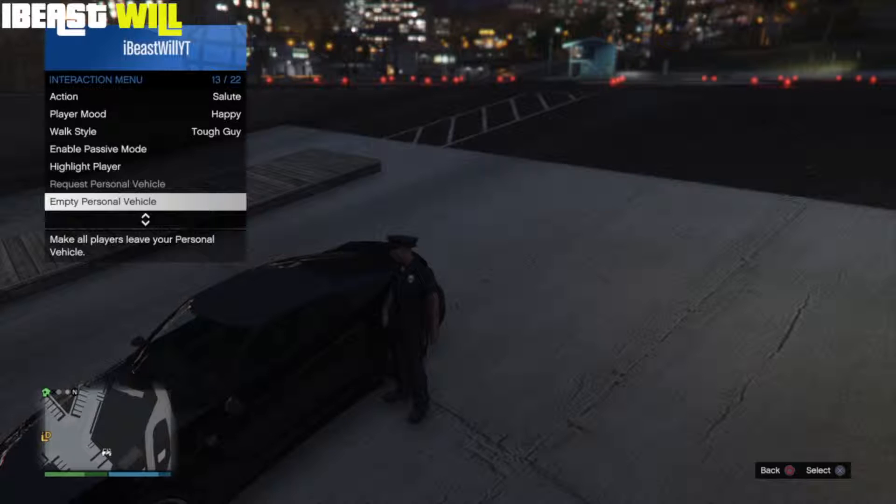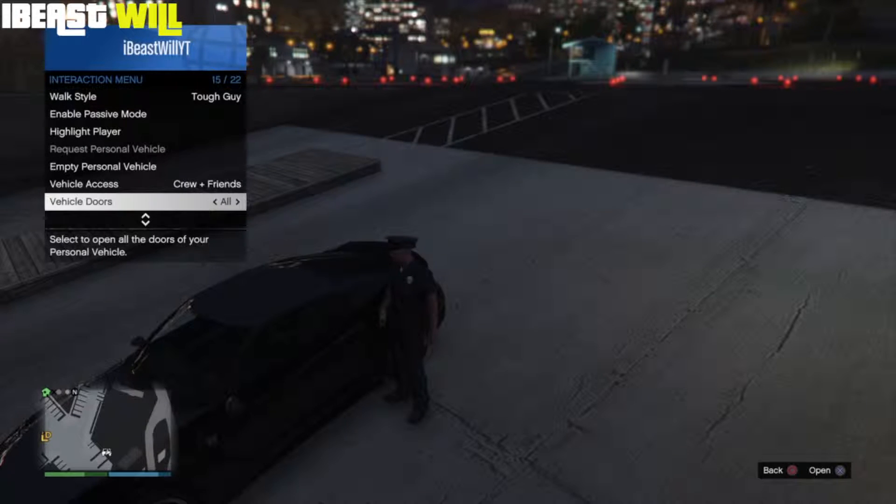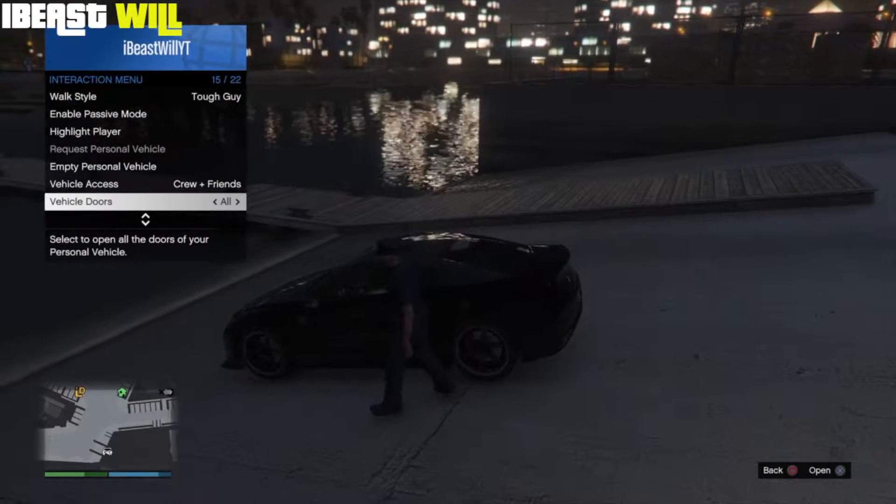Once in the interaction menu, scroll down to vehicle doors. Once you're on vehicle doors, scroll across to 'All' and then select 'Open All'.